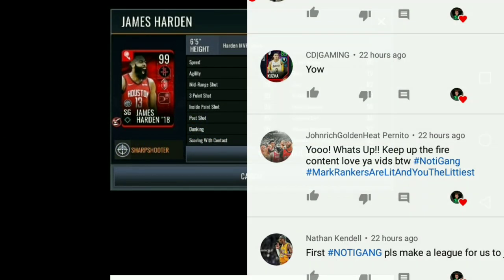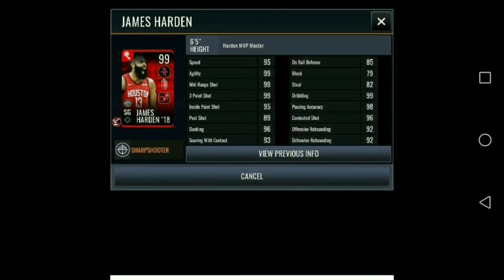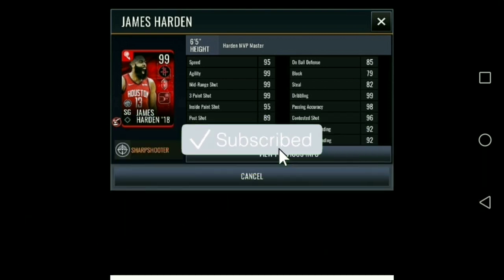What's up guys, it's Supermatron here! Today we have the Chapter 3 James Harden campaign leak. First, we're leaking the 99 overall James Harden — the Harden MVP Master. He has 95 speed, 99 agility, and a crazy 3-point shot. Also 93 passing, 99 dribbling, and 96 dunking stats for this card.